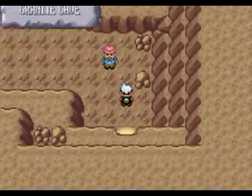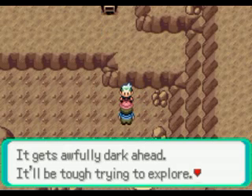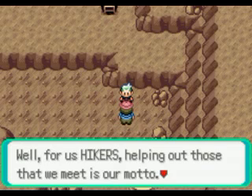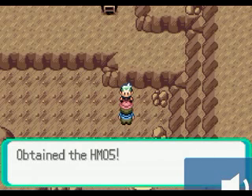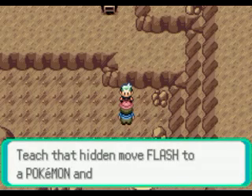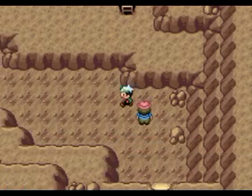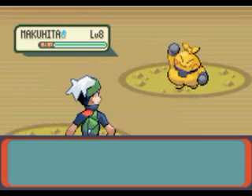Tentacool have amazing special defense — I used one before. Talk to this guy and he will give you Flash, which could be helpful. He also tells you that some Pokemon can learn Flash. There are Pokemon found here like Makuhita.